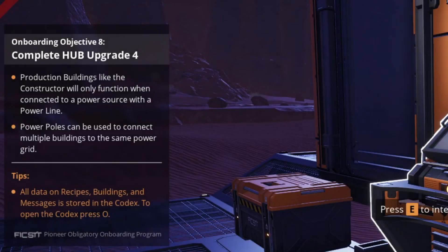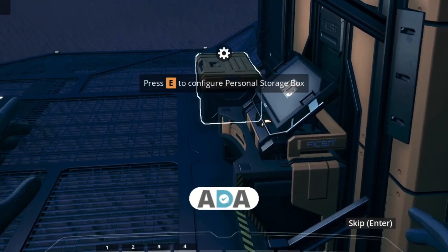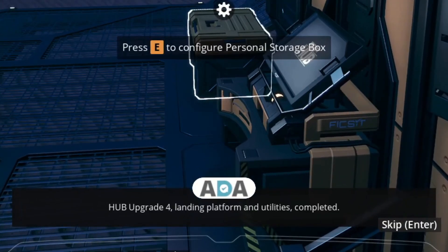In our last episode, we completed Hub Upgrade 4, and now Ada is going to tell us what we've won. Hub Upgrade 4, Landing Platform and Utilities, completed.